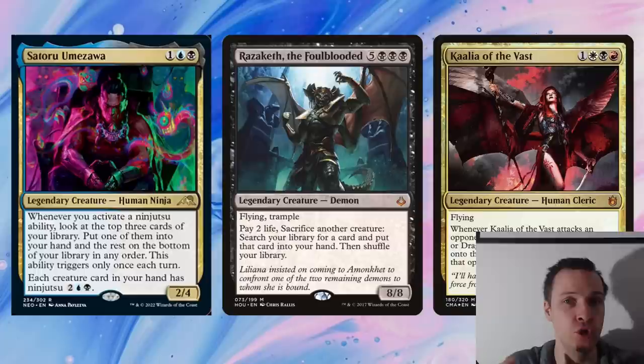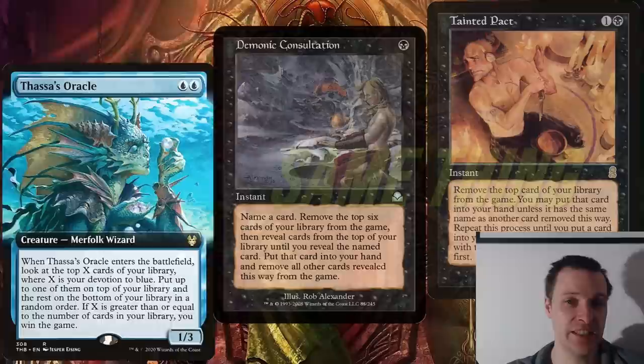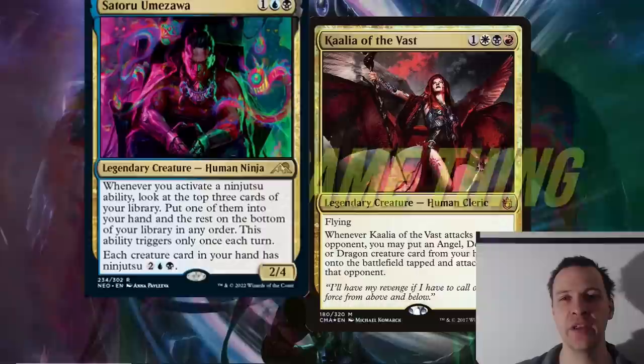If you're going to play the Dimir guy as your commander, you're going to fill your deck with a lot of tutors so you can get the big demon into your hand consistently, a lot of really low-CMC creatures as swap targets, and basically tutor for fast mana and Thassa's Oracle, Demonic Consultation, or Tainted Pact to win. But once again, this is the same thing Kali is doing — she's just doing it with a different outcome, tutoring for different Mardu stuff instead of the Dimir Thassa's Oracle / Consult line.